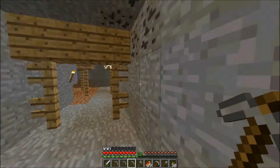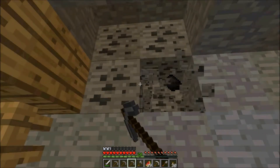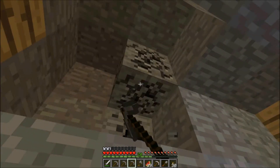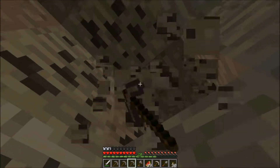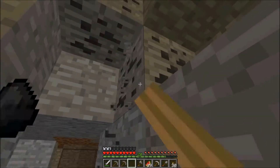Some more coal — I'll take it. Coal is good because we can get more torches. I also like being able to smelt things in the furnace, so I'm gonna take all of this coal. There will probably come a point in the series where we won't need to mine coal or iron.